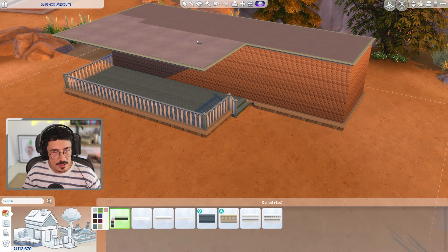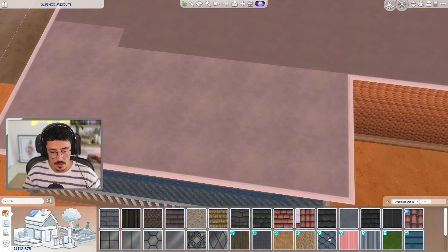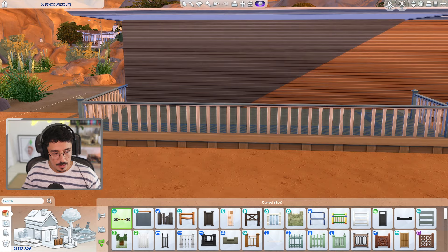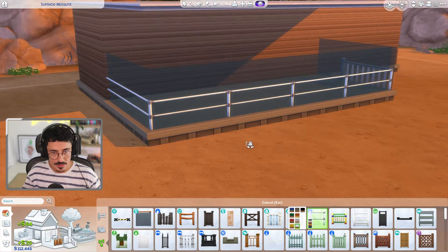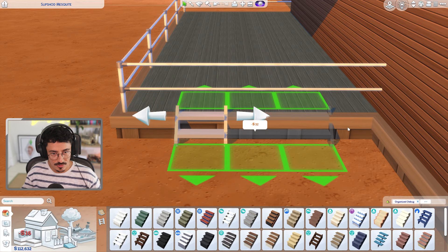I'm going to do a white trim — this one here in the white. And then up here I'm going to put on the whitest of roofs to reflect all of that desert heat away from this house. The fence I'm going to use looked great as well, so we're going to pop that on. I'm going to change the stairs — let's go for some slatted white stairs right in the middle there, with matching railings.